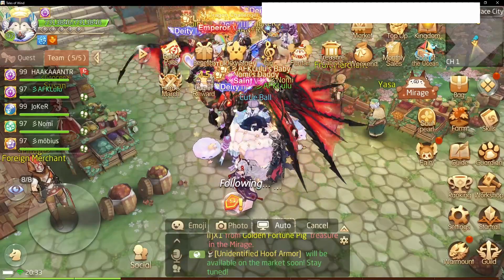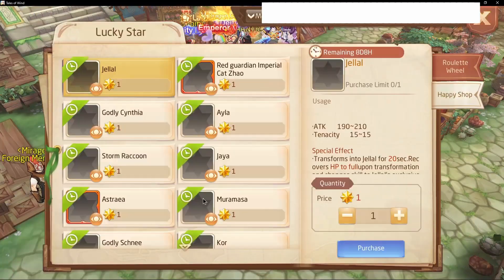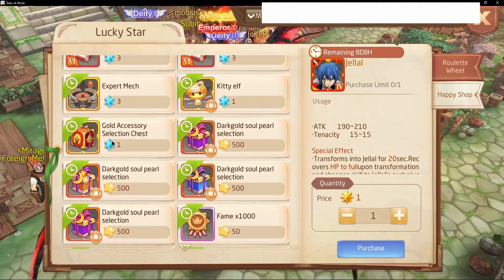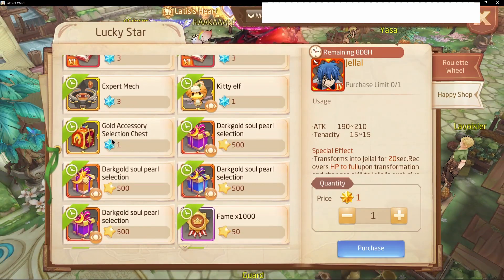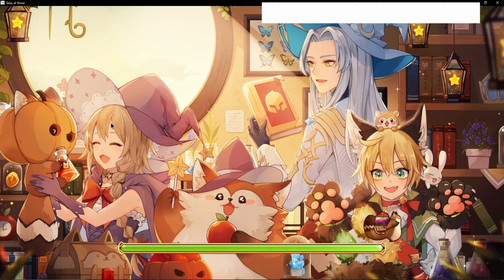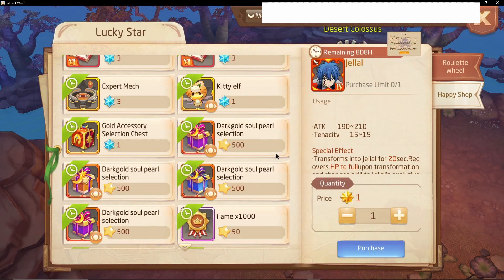So you can get it from there. Another option is you can get one per roulette — I also got it this way. It costs one fancy heart, and you will get a shark medal. There are different options later on in the game, but getting the shark medal right now is the only option, and it's a very good option. If you get one fancy heart, I would recommend using it to get the shark medal.